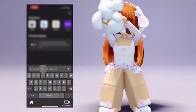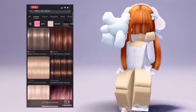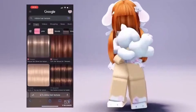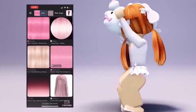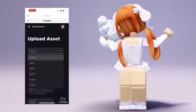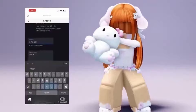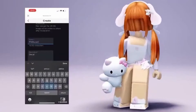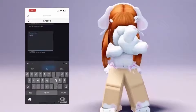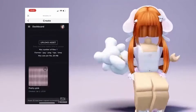If you want a custom hair, go to Safari, Google, or whatever browser you use, and type in 'Roblox hair texture.' Find the perfect texture you want. After that, go to Roblox and press Create, then Avatar Items. Go to Decal and upload it. Now name it, then upload it and copy or write down the ID. Then go to this game.